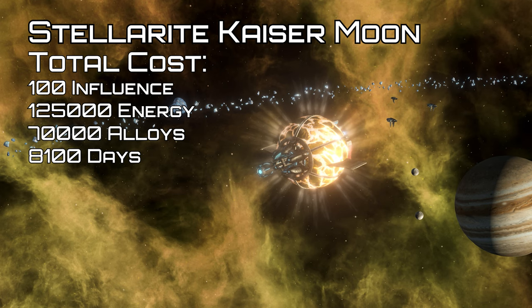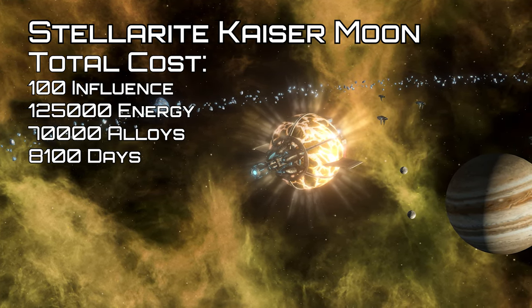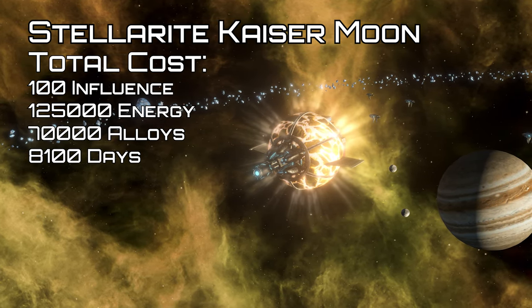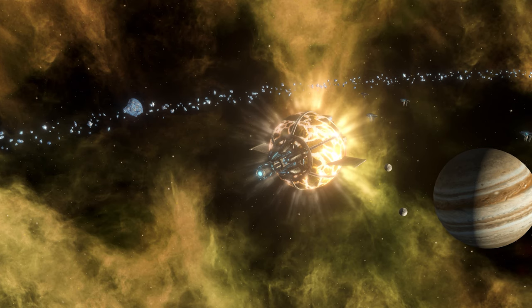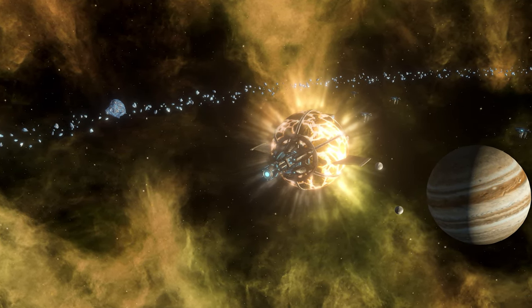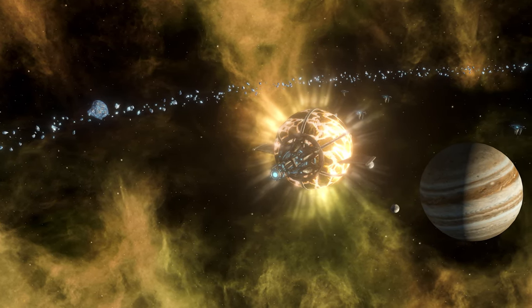The stellarite kaiser moon, however, is a completely different structure. It spawns a non-upgradable stellarite kaiser moon with the following design: a railgun, torpedoes, autocannons, lunar hangers, tier 4 reactor, tier 3 hyperdrive, and tier 4 thrusters and sensors. It also gets the following buffs: 12% damage to hull, armor and shield, 3% ship rate of fire, and plus 100% ship move speed.